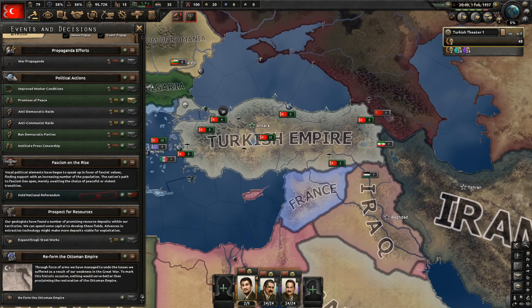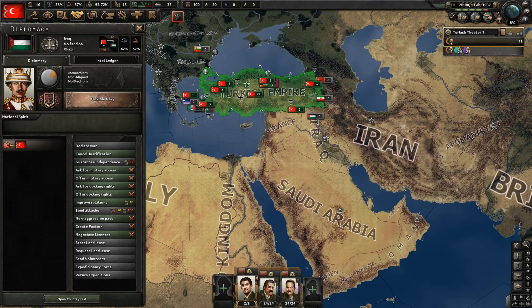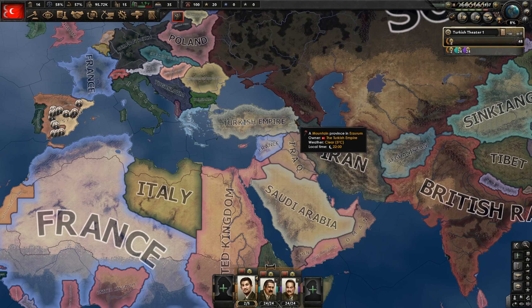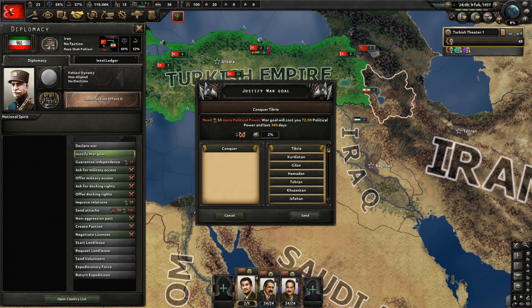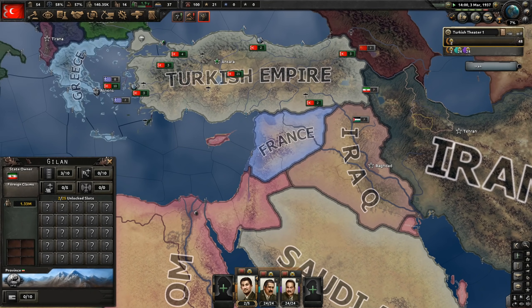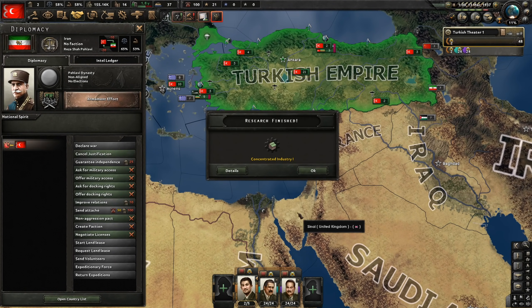Hold national referendum — we'll lose some stability, but now we're fascist. We can start justifying our first war goal, which is going to be Iraq. They got the advisor unfortunately. Why Iraq? I want to go east. I could attack Bulgaria, but we also want the strategic access over here. Our next war goal is going to be Iran, but I don't have enough political power to start justifying right now.